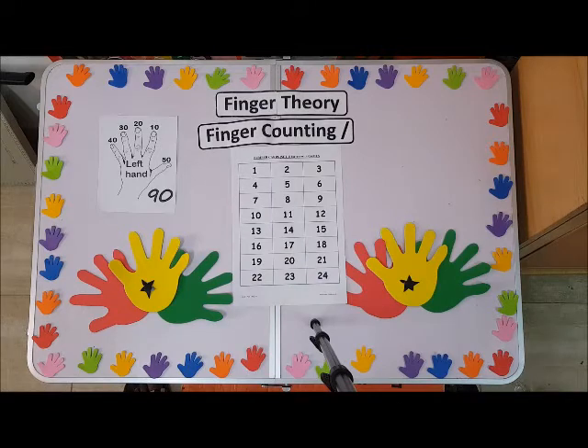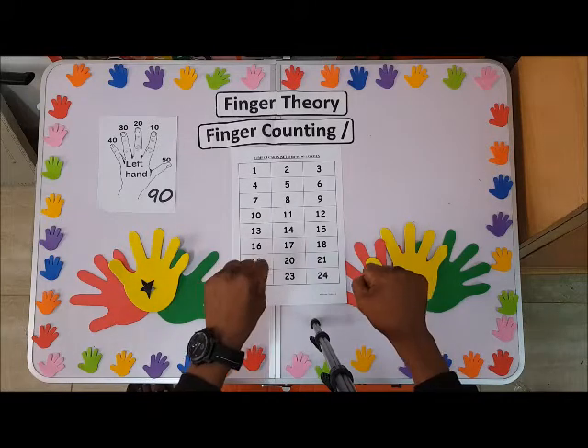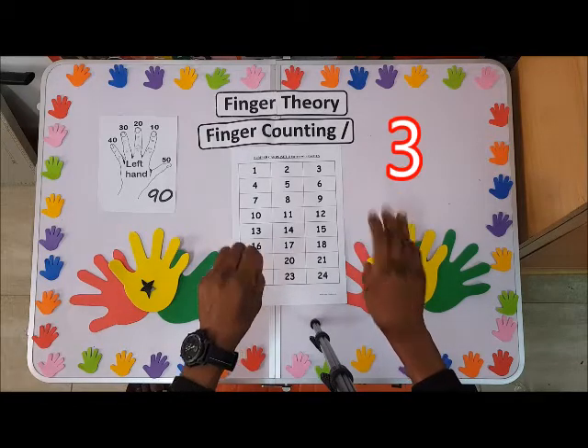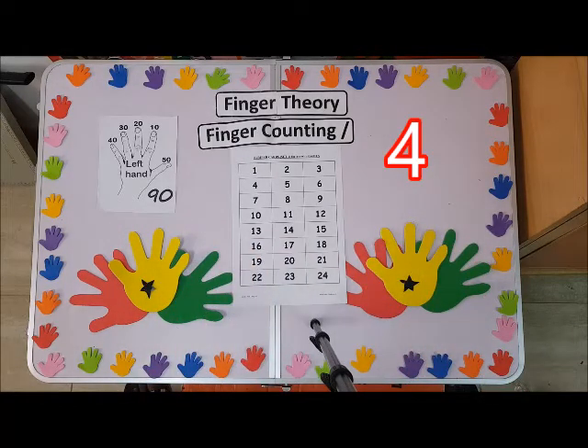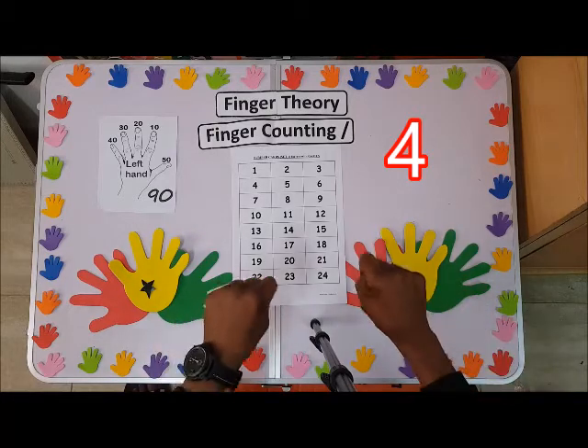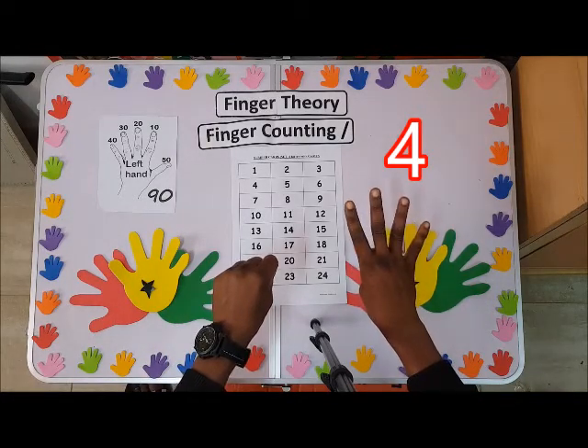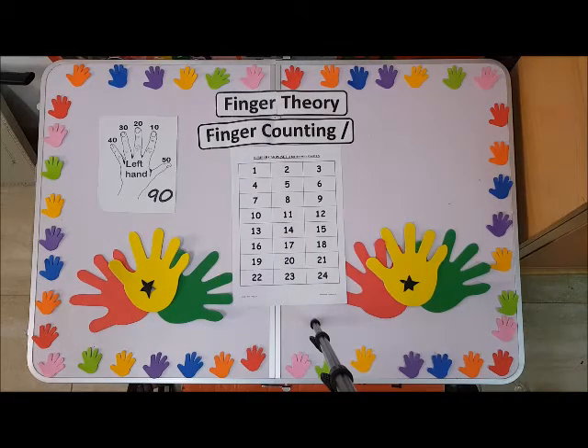Show us three. We have zero, zero, three — one, two, three — that is three. Four: let's see — one, two, three, four — that is four. Can you show us five? Yes, you have to be careful over here.